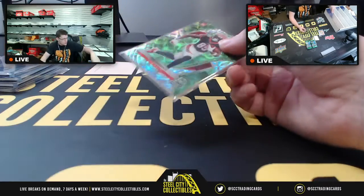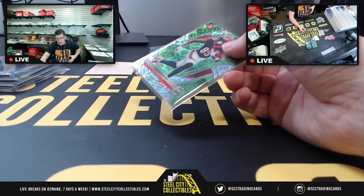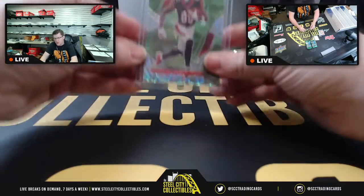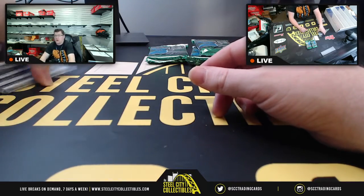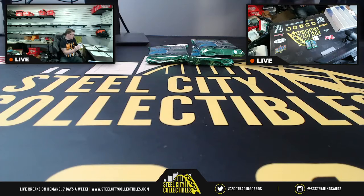Do y'all want me to do what I did earlier — the Phoenix, Gold Standard, XR, and Black? I can do another one of those; that was $199.95 a spot. So again, James, these were yours. Next up is Derek.